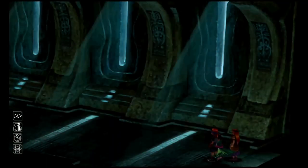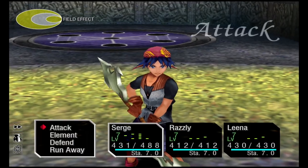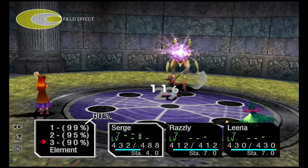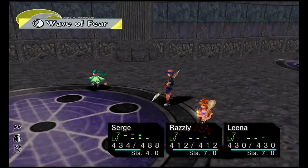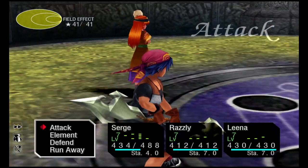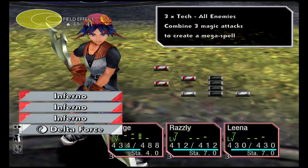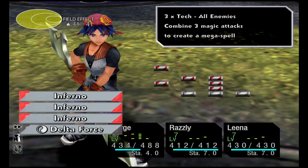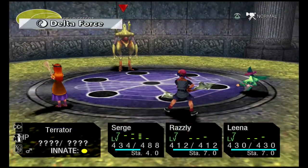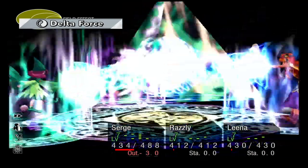There's going to be a boss to start with — a yellow blob. Switch off auto battle because if you're on automatic you're not going to be able to do a manual command. Go into elements and go into Sarge's Lumina — it should be swapped for Delta Force. Use that one and it should get us the Deadly Delta trophy.